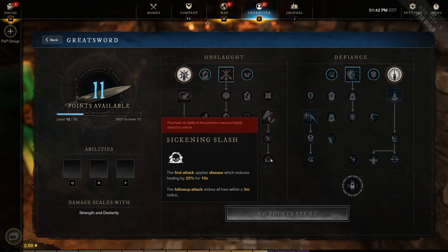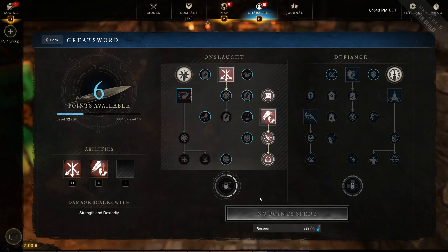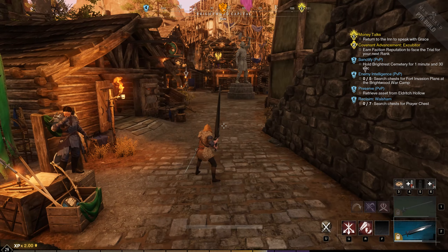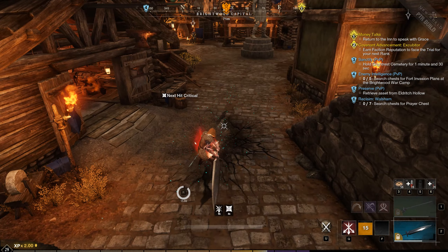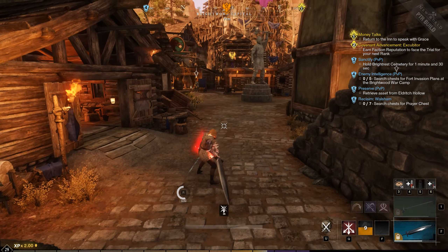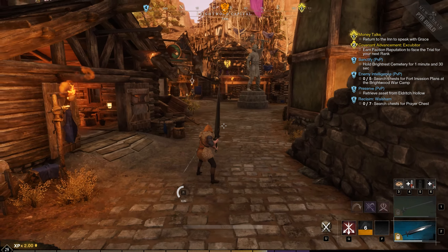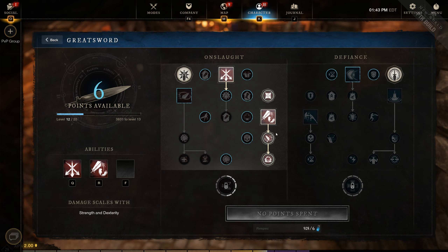Even though the ability is slower, they did a good job making it feel viable and useful. The third passive adds even more utility — it applies a 20% disease debuff for 10 seconds. The one thing I didn't test is the follow-up now becoming a 3-meter radius AoE, but looking at the ability animation it does look like that ranged portion is still happening. It's hard to tell since even without that passive it's not telegraphed. Overall, a very powerful ability.